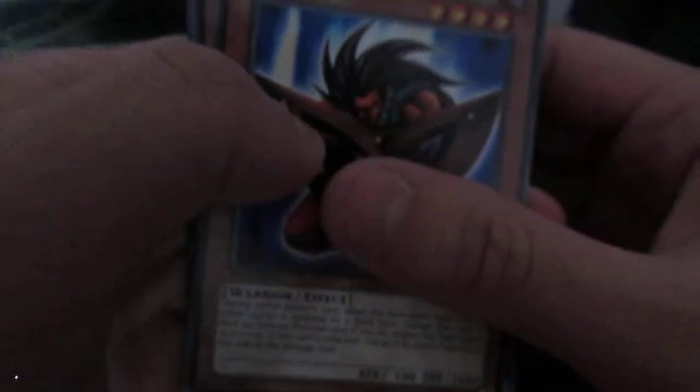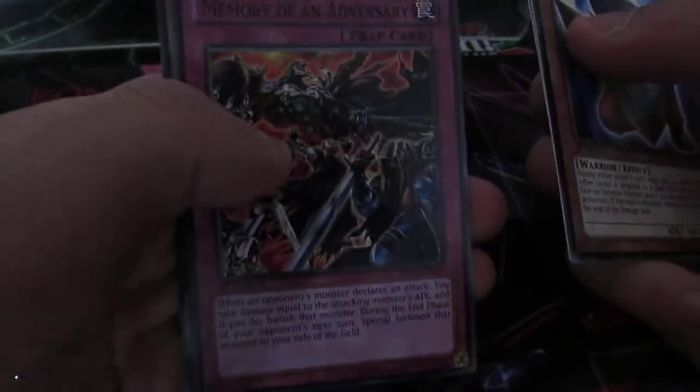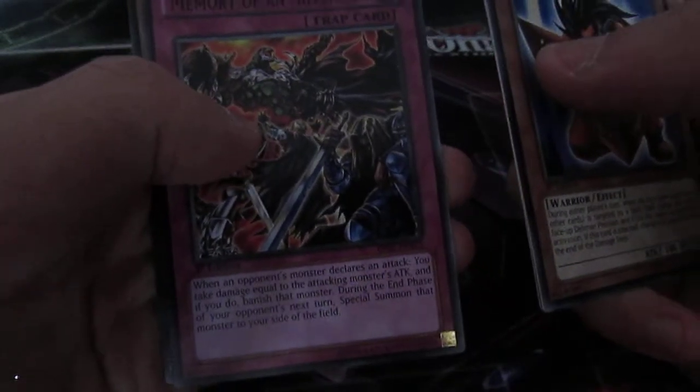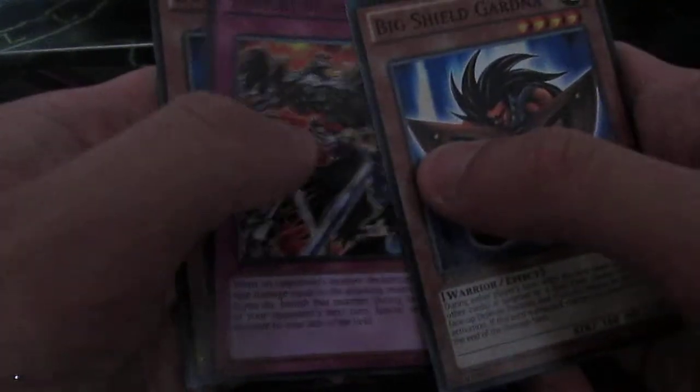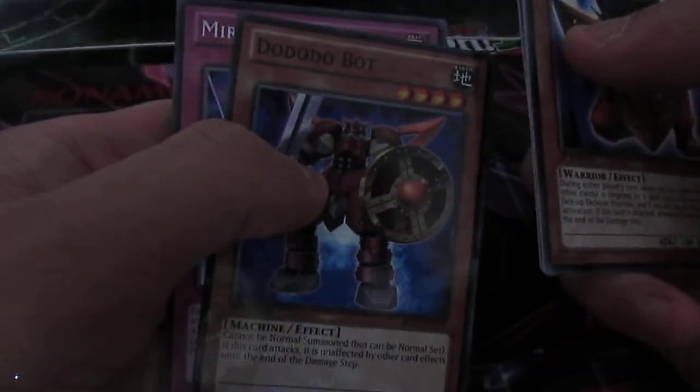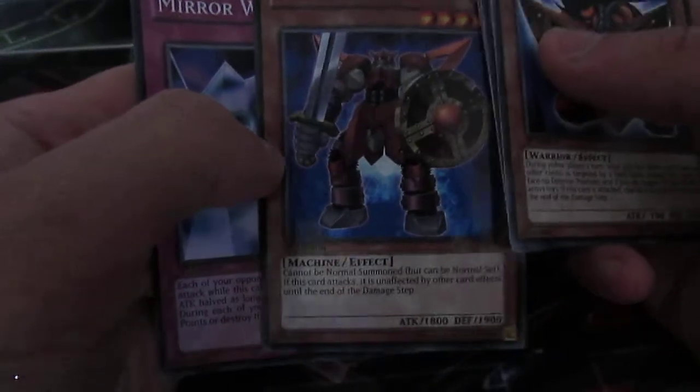Let's see the next pack. Big Shield Gardna, Bazoo the Soul Eater — I haven't seen that one in a while, didn't expect it to be in this set. And something else — it's crazy, I don't know why they put it in this set.